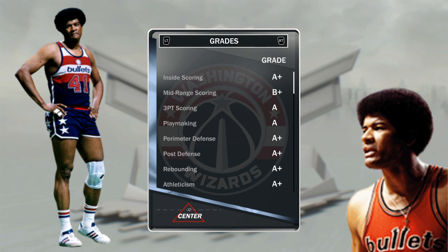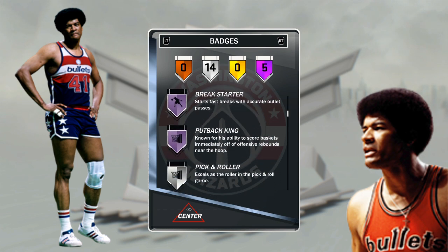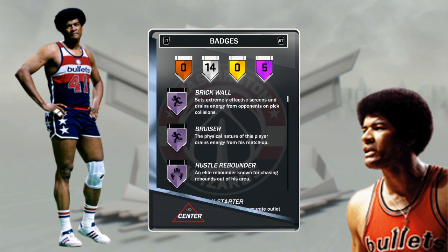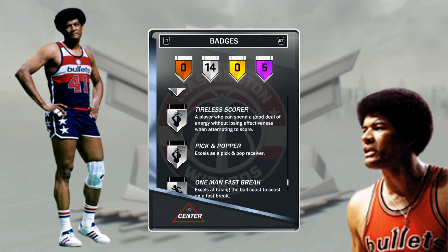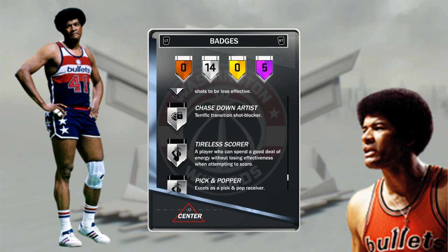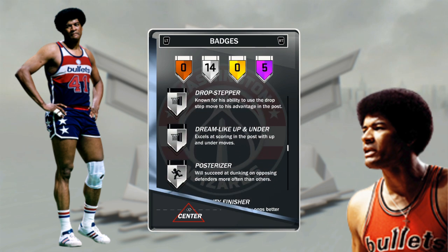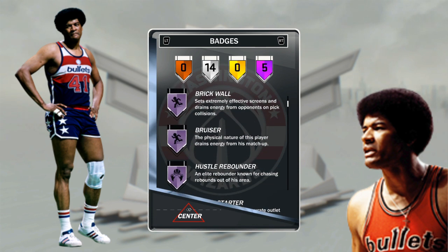Five Hall of Fame badges: Brick Wall, Bruiser, Hustle Rebounder, Break Starter, and Put Back King. This dude is a bully — he's probably gonna get 20 rebounds a game. He has 14 regular badges and I silvered them all out. He's got Tireless Scorer, Rim Protector, Defensive Stopper, Posterizer, Relentless Finisher — some really good badges.